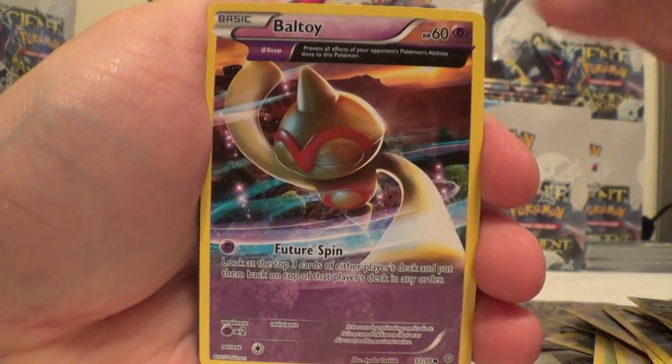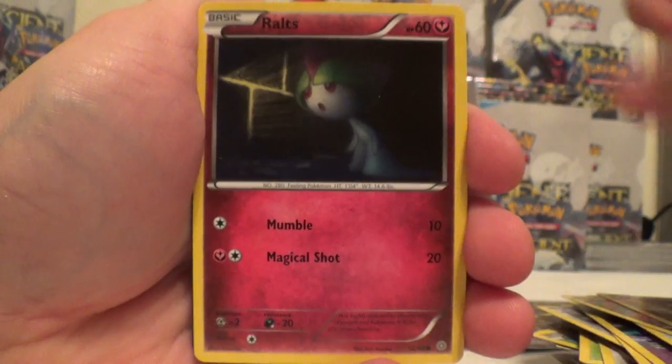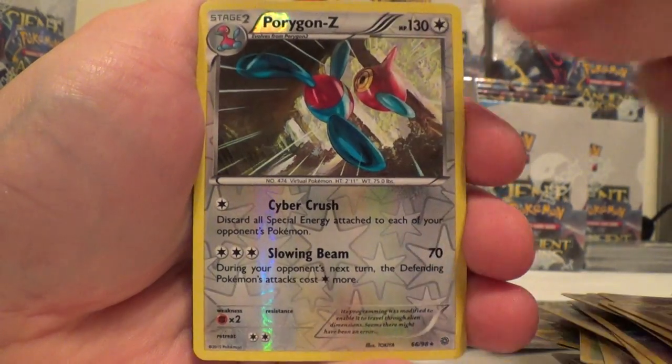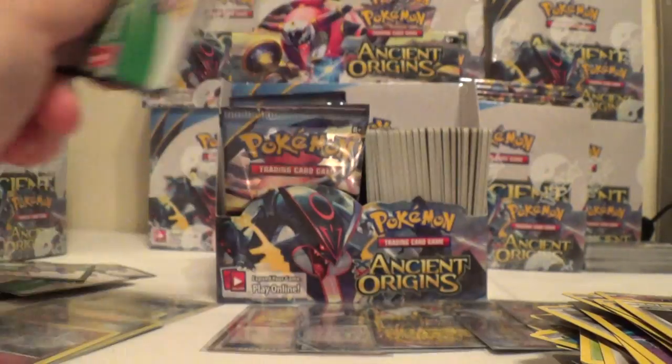Relicanth, Cottonee, Baltoy, Ralts, Golit, Reverse Porygon Z, and a Gyarados. Slugma, Ace Trainer, and another Aerodactyl.